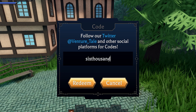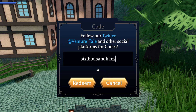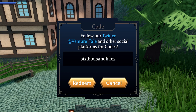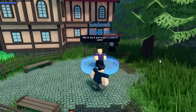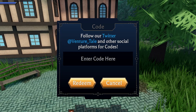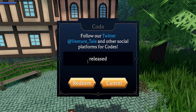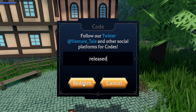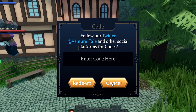Next up, we got 6,000 likes, like this. This will also give you some free gems, so just go redeem this one right now. 6,000 likes right here — just press redeem. And yeah, you've already redeemed this code, but this one is still working, so redeem it. And then we also got code release — just don't forget to redeem this one. If you missed this code, redeem it because you get free gems. Just press redeem — you've already redeemed this code. That's pretty much the working codes.